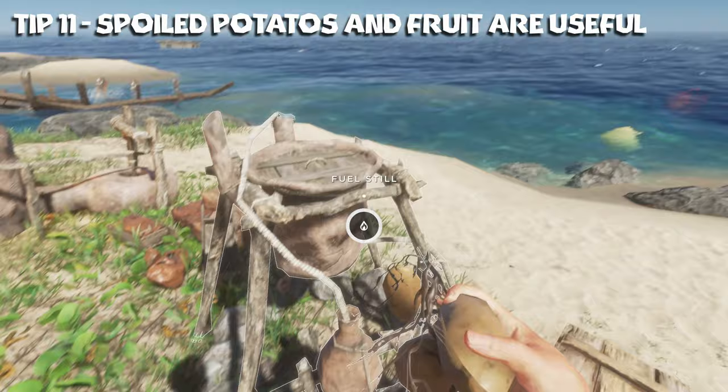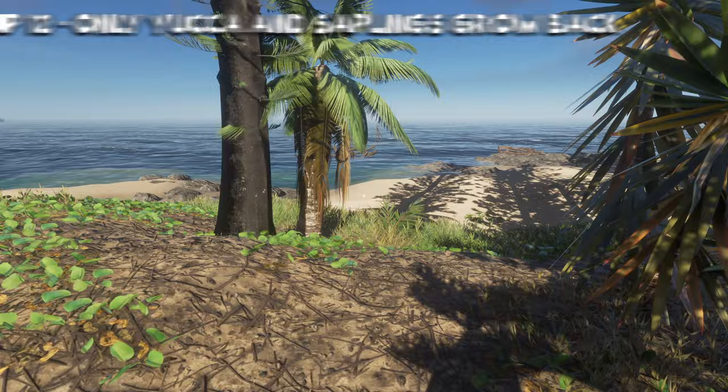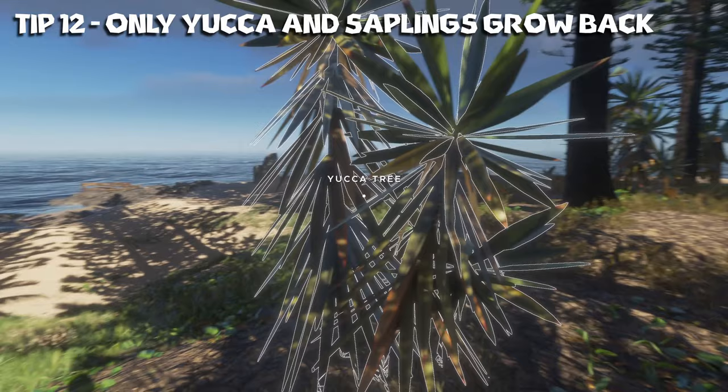Tip number eleven: spoiled potatoes can be used in the fuel still and can also still be planted. In fact all fruit can be planted into a farming plot if they're spoiled, so make sure to do that. Tip number twelve: the only two plants that will consistently grow back on islands are yucca trees and palm saplings, and both will provide you with fibrous leaves.